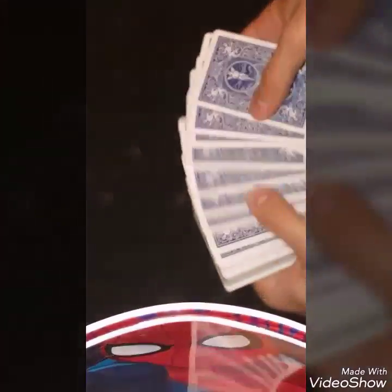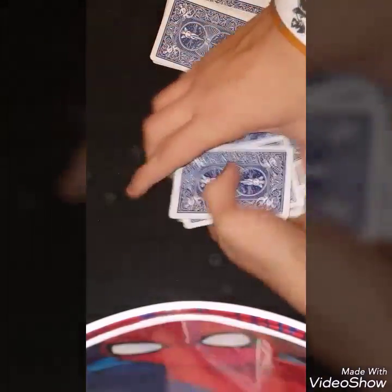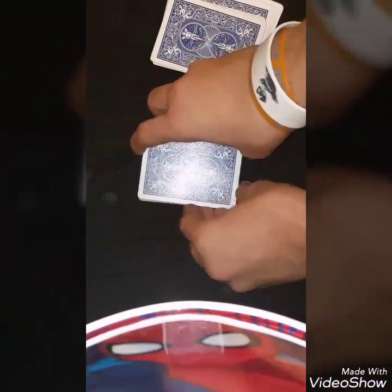So what you want to do is give them 9 cards — 3, 6, 9. So there's 9 cards. You have the spectator look through these 9 cards and pick out any card. Let's say they pick out the 6 of diamonds. You have them put those 9 cards down and place their card on top. So the 6 of diamonds is on top.